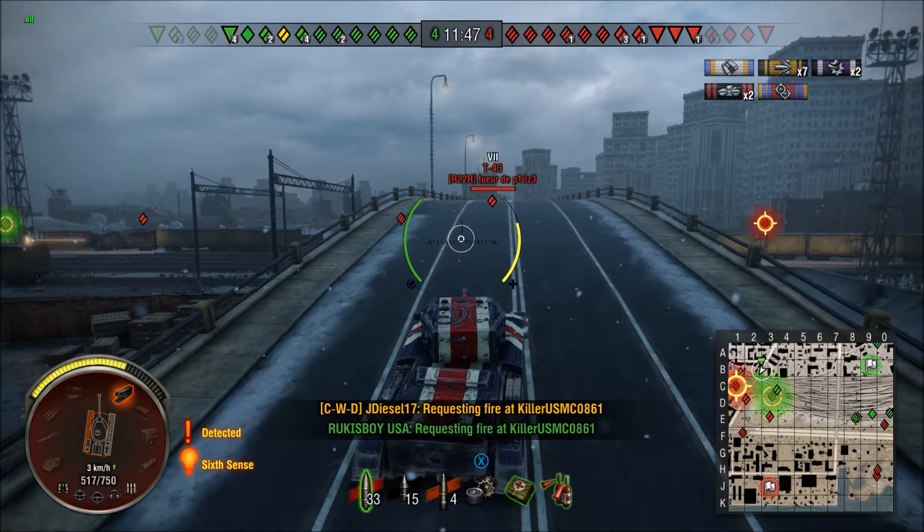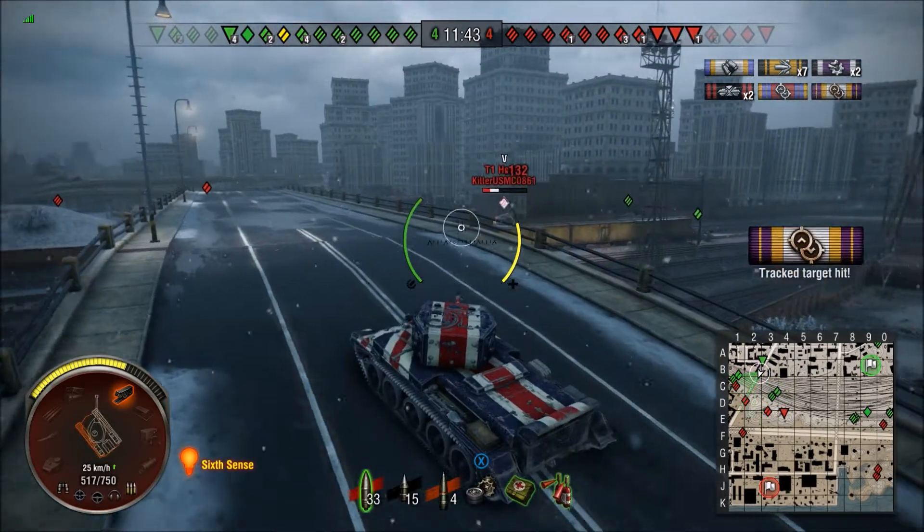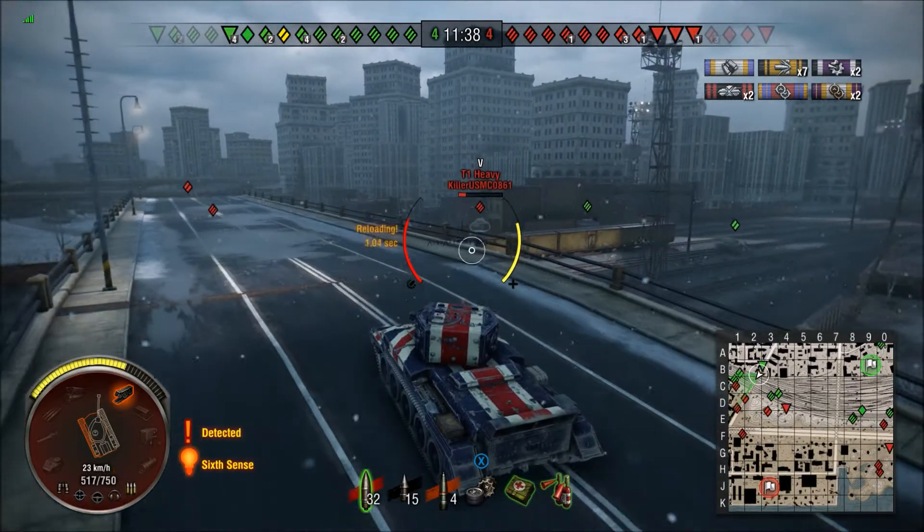I can see we've got two allies that are ready to push this corner as well. I want to support from above here to free up this corner so these guys can advance and get some flanking fire to the rest of the enemy tanks.